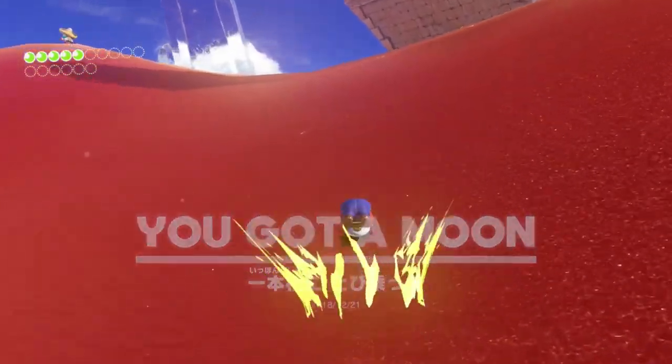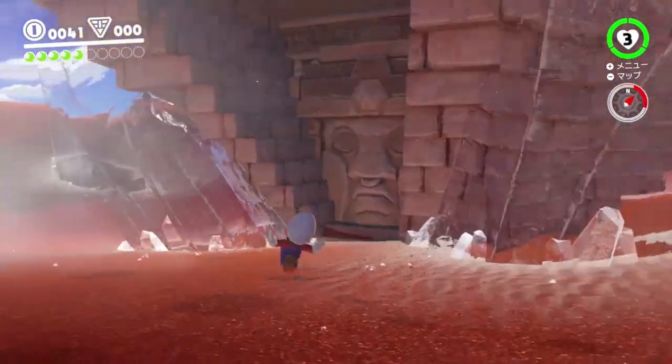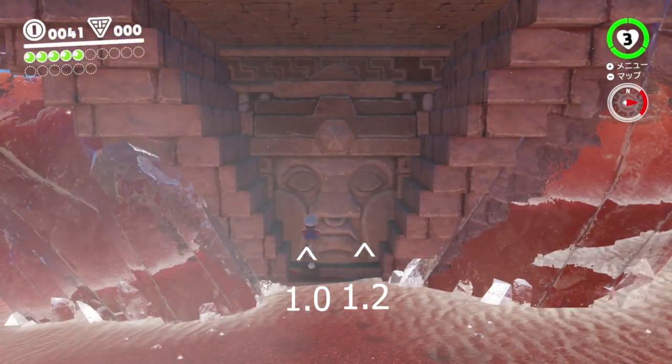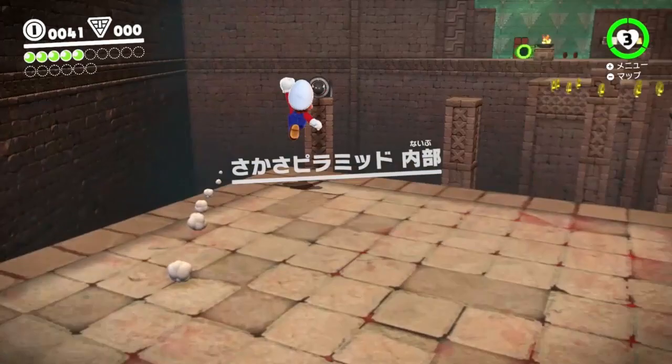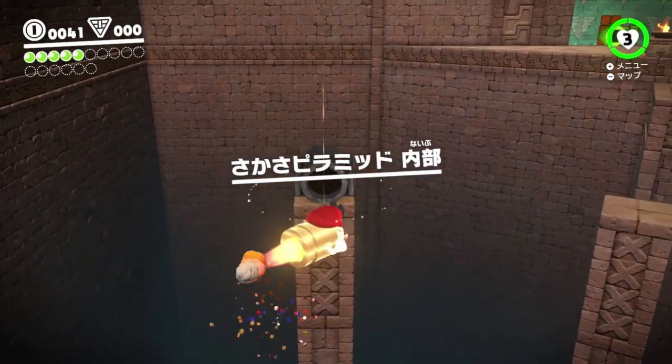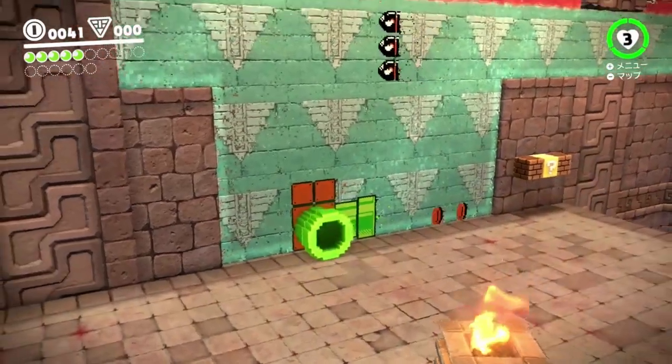Then once you grab that, you want to buffer a spin pound and then head towards the inverted pyramid. This is where we'll be doing inverted pyramid clip. Just set up and go through the wall. Your movement inside the pyramid is exactly the same as in the last video, making sure to get that bullet bill camera manipulation to not have to slow down at all.